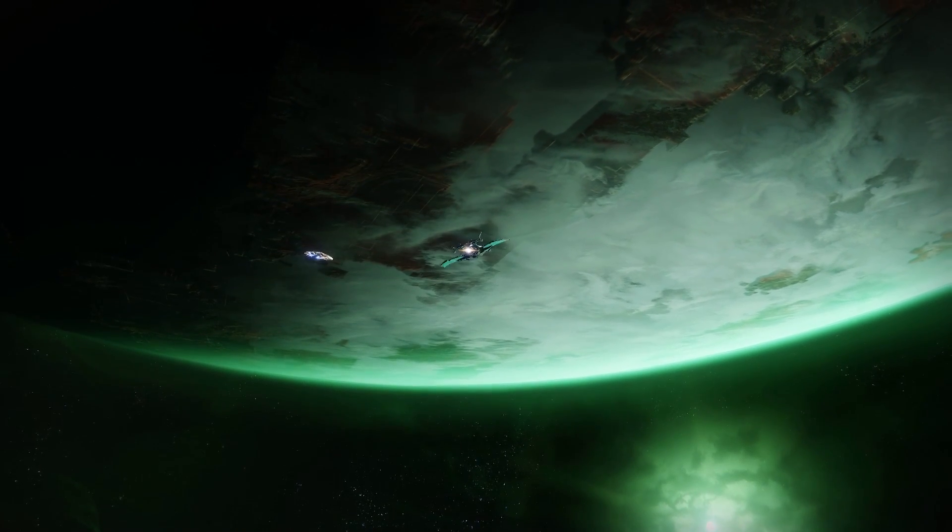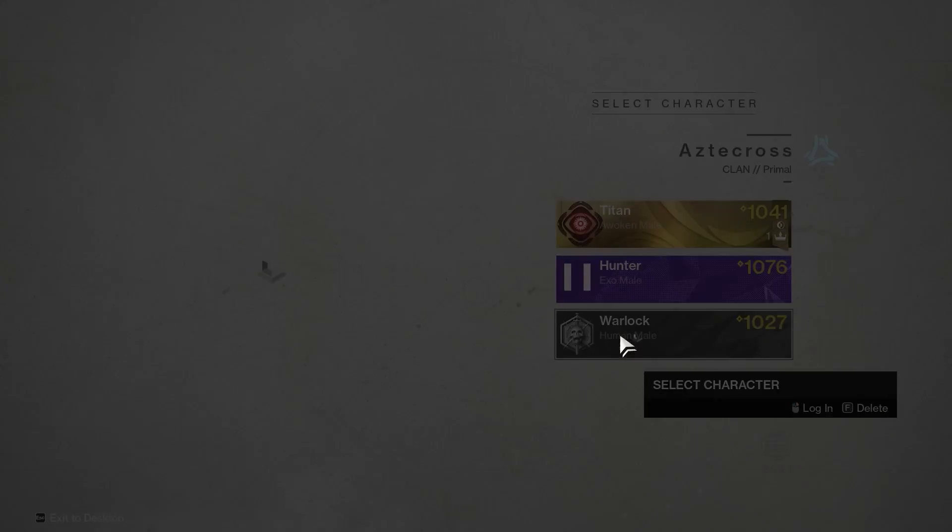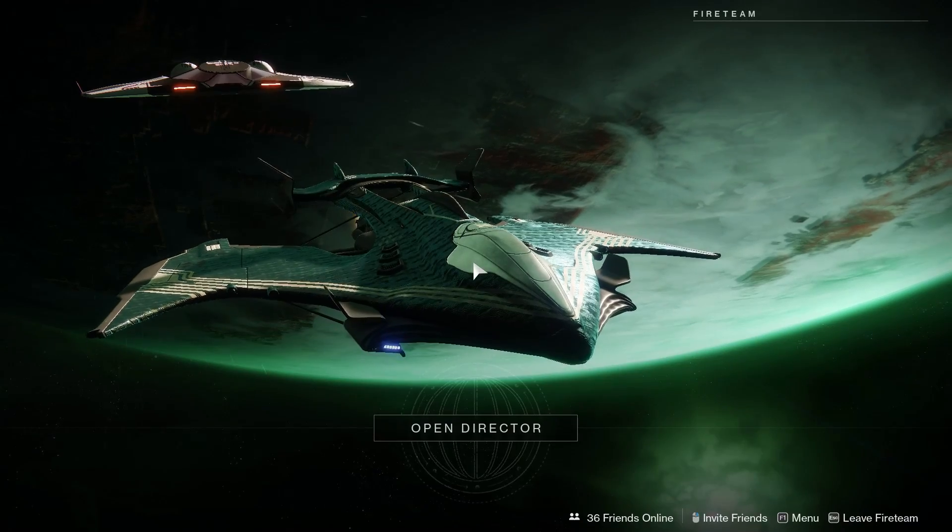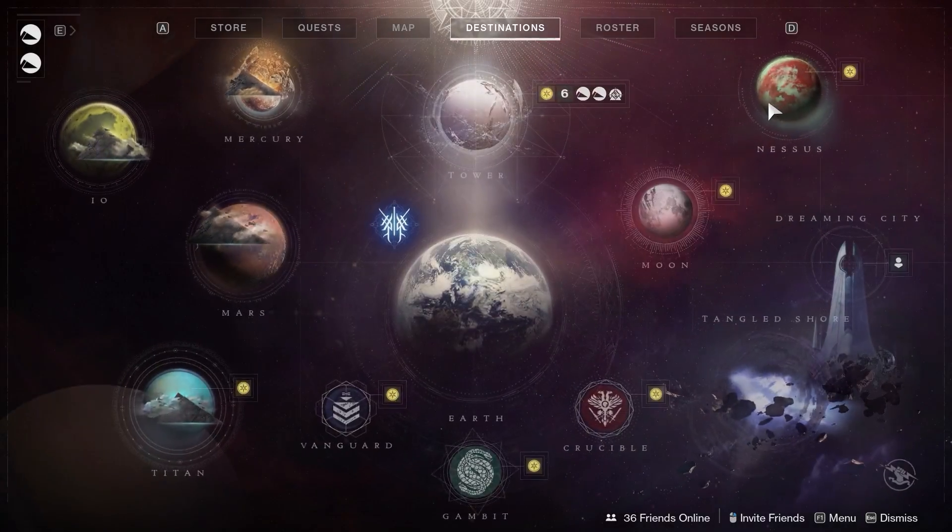Don't ask me why it's working — none of this should be working. We're getting decoders for this. But upon doing so, you'll now have the checkpoint. You might want to transfer a checkpoint to one of your other characters just in case you mess up. Now that you've got the checkpoint sorted out, let's talk about what you're going to do. You can do this with a full fireteam of six, or you can just do it with a friend.